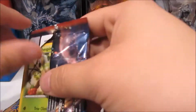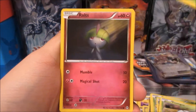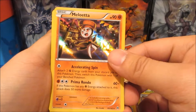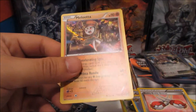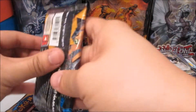All right, so we got Breakthrough again, and Sun and Moon is next. We got Chestpin — can we get three Chestpins in a pack? We got one — and Pancham, Smeargle reverse, and a Meloetta holo rare. Buddy Buddy Rescue — let's take that code. Sleeve that up, so that's our holo rare. Sun and Moon.